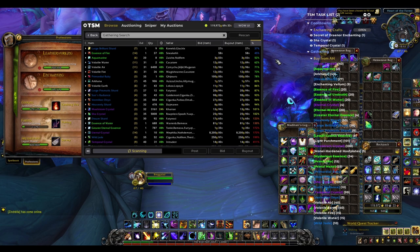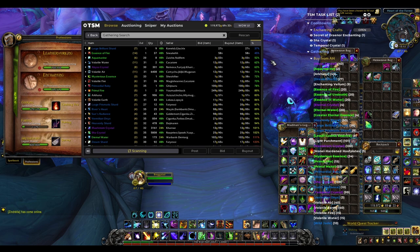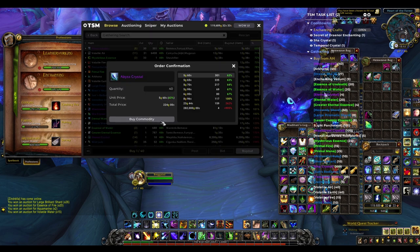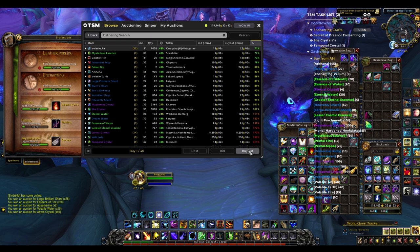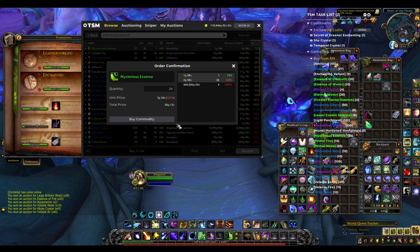Of course, if something is really overpriced, then I will not be buying it now, but hopefully we can make most of these at least. When you guys are buying stuff off the auction house, if you see something really cheap, why not just buy out more of what you need and try to sell the rest for a normal amount — do a bit of flipping. It's a great technique to use.